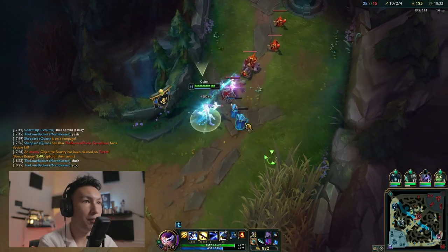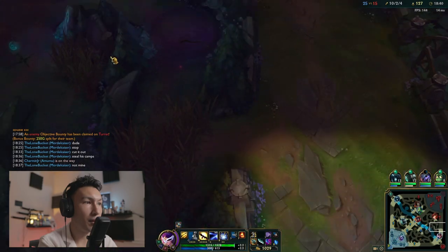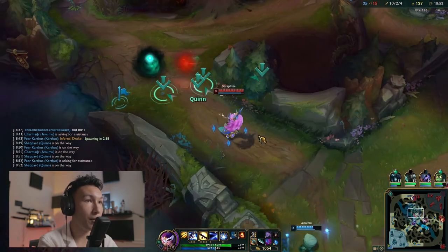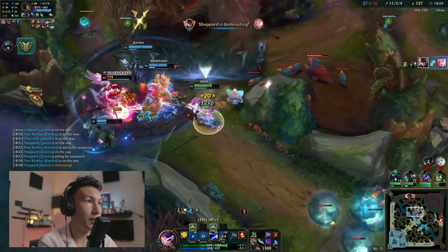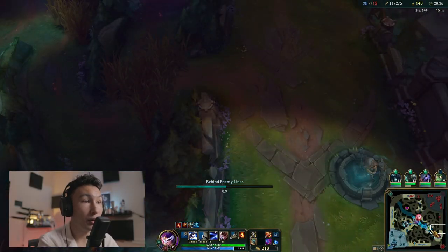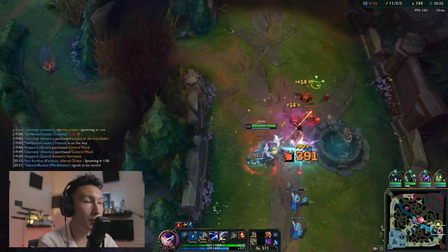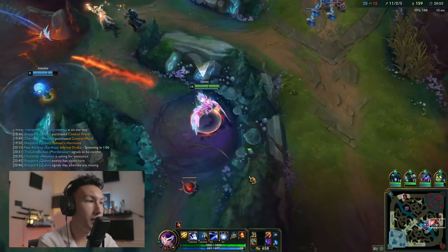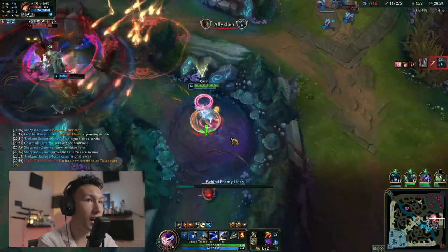We go bot lane to farm up. Viktor's in mid lane. Fiddlesticks could be around, maybe on Gromp — but we see him top lane. We're so fast we can get to anywhere on the map quickly. We pick up the kill. We're 11 and 2 now, with Kraken, Wit's End, and Hurricane. We clear waves like crazy and absolutely dominate teamfights. I want to make sure I don't give away this shutdown, so I wait before going in.